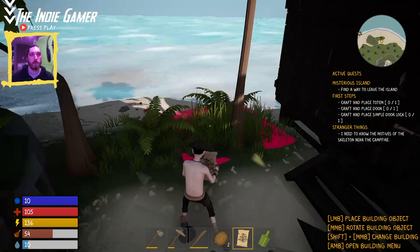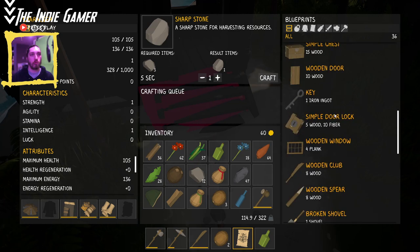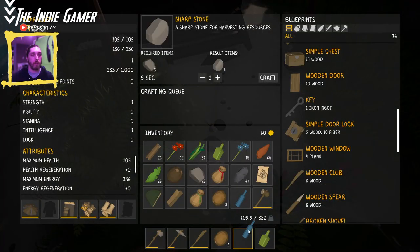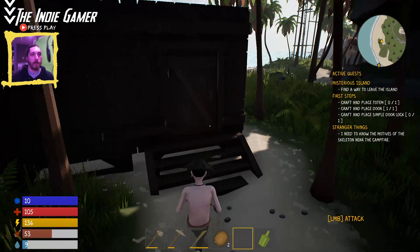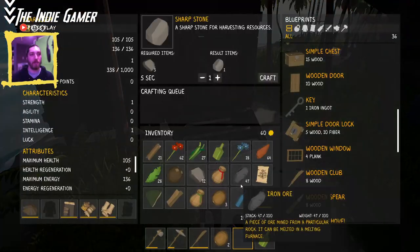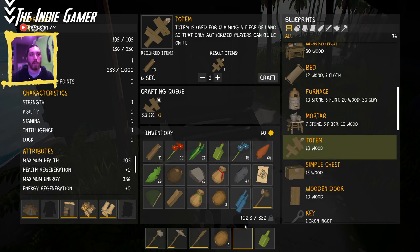Craft and place a totem, a door, and a simple lock. Let's get the wooden door, craft that. We'll get our little building all put together. It doesn't craft directly into your hot bar, which is kind of annoying, but that's okay. That's kind of cool. Then place the totem — there it is. Move that down a little bit. Cool — our little base is done.